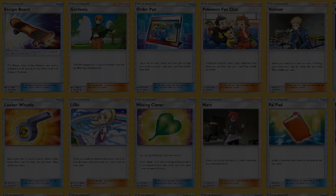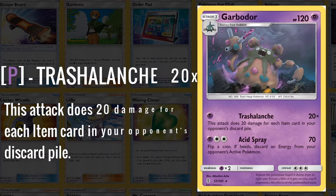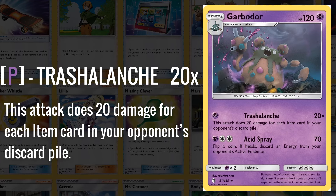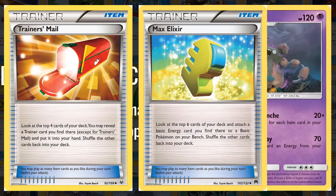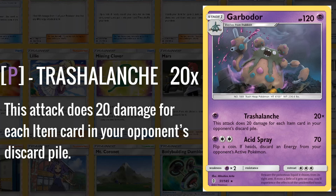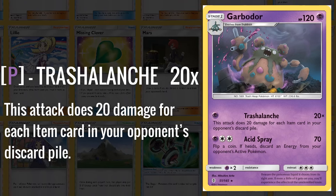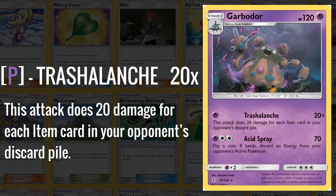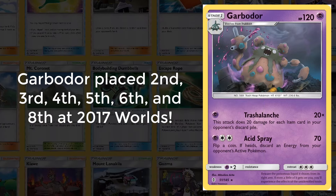Undoubtedly, the most impactful card from the Guardians Rising set on its release was Garbodor. There was nothing that could escape its brutal Trash-O-Lanch attack, which did 20 times the amount of item cards in your opponent's discard pile. Going into the set, items were everywhere — every deck was abusing cards like Trainer's Mail, Max Elixir, Acrobike, and all sorts of cards that allowed you to get through your deck on the very first turn of the game. Garbodor put an end to that, as Trash-O-Lanch would punish those decks, boosted by cards like Field Blower to remove your opponent's tools. This attack was really good, winning both the 2018 World Championships and taking second place in the 2017 World Championships, the year it released.